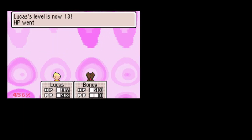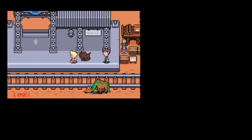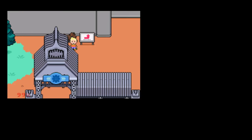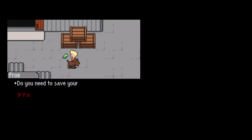There we go! Level 13. And level 13! Dang, both of them are up to level 13 already. So anyway, we're going to want to go up into the factory, because right now we can't get into the train station — it costs $2500 if you don't work here.